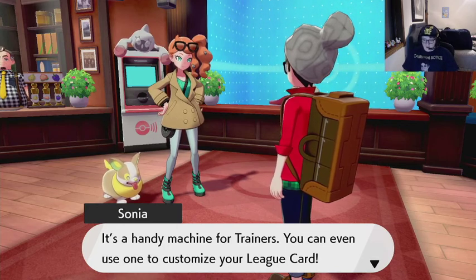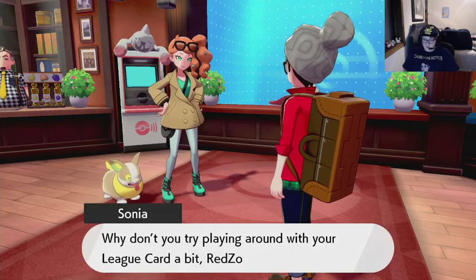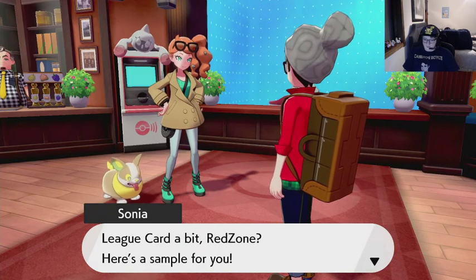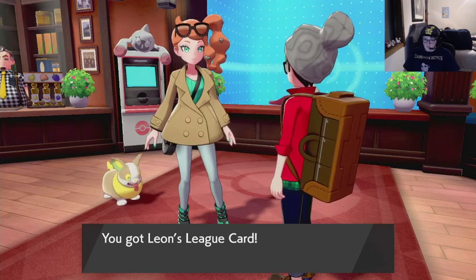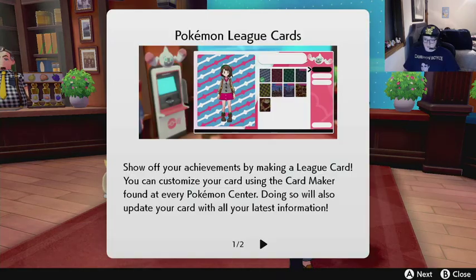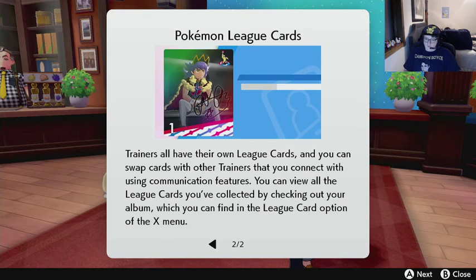You can use one to customize your league card. Try playing on one of your league cards — here's a sample for you. Leon's league card. So we can play on one of our league cards. Each trainer has their own league card and you can swap cards with other trainers who are connected. You can view all the league cards you have collected by checking out your album.